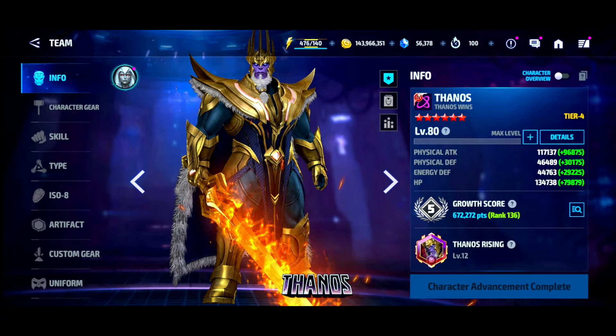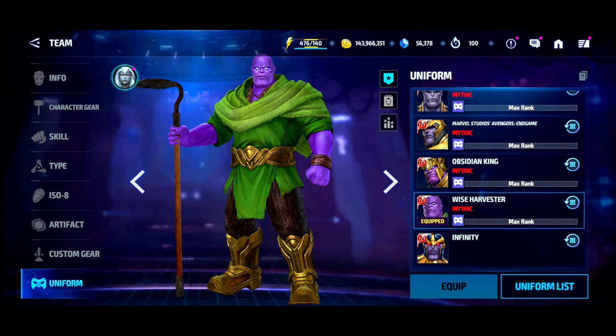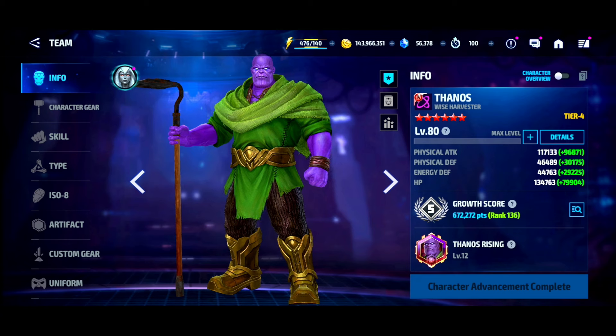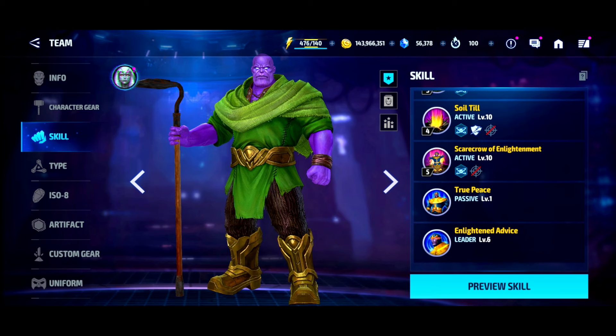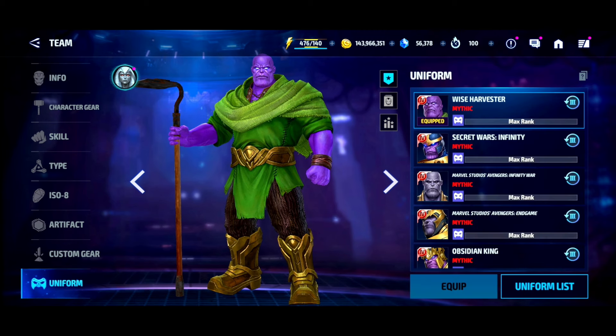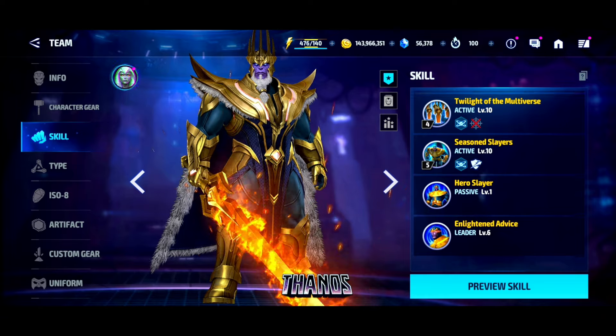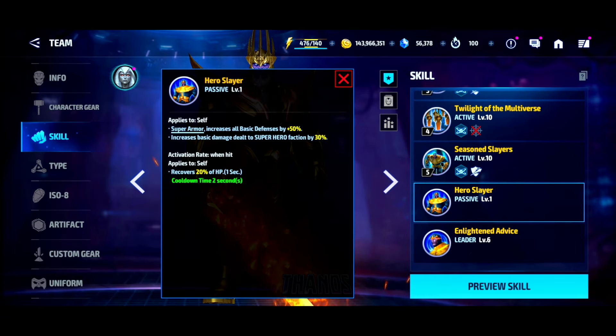However, if I just swap the uniform, you'll notice absolutely nothing changes — and this is important. These stats are supposed to change. The defensive stats are supposed to be a little weaker in the Farmer Thanos uniform because Farmer Thanos doesn't have the additional line on the Hero Killer passive. The 'True Peace' passive gives extra damage to superheroes and super villains, but nothing says 50% extra all defense or super armor. So how on earth do they have the same defenses? Clearly the four-star passive for Old King Thanos is not working properly.